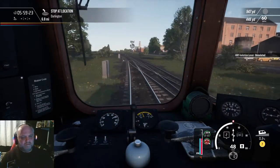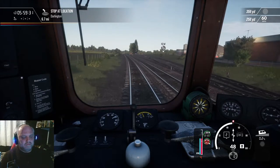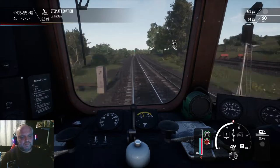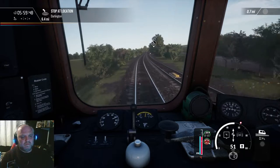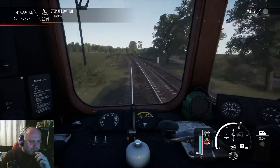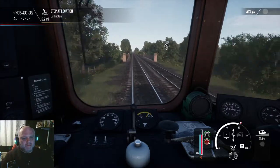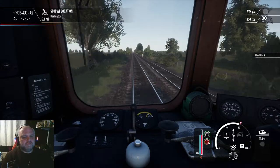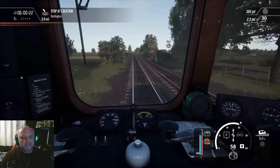I've not put the AWS system on, have I? There we go — the AWS system is now on. So 60 miles an hour now, full beans, up to 60. We may even get to 60 at this rate. Yeah, we should be alright. So that's a relatively flat bit — you can see that my revs are still really high, as is my speed, so I'm virtually at maximum speed here.